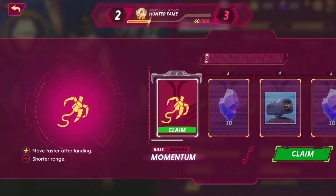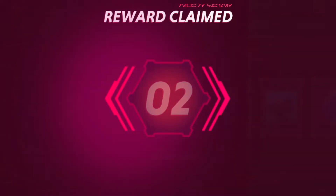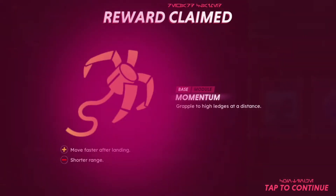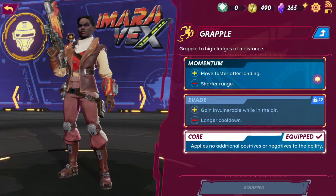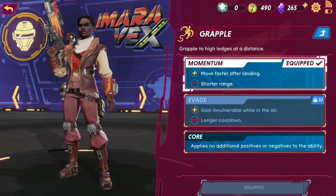Here I'm going to show you some of Imara's upgrades you can unlock. Starting off, you've got this upgrade for the grapple hook — it's gonna make you move faster coming off a grapple but with a shorter range. That doesn't really seem like a great upgrade since the range is what makes it so good in the first place.